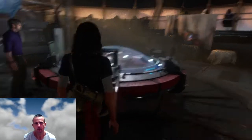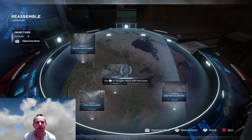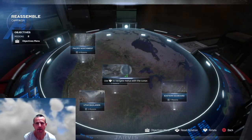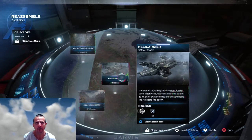Here we are at the war table in Avengers. You get here after you've completed three missions, then found the HARM room and completed the tutorial. You come back here and pick the helicarrier.